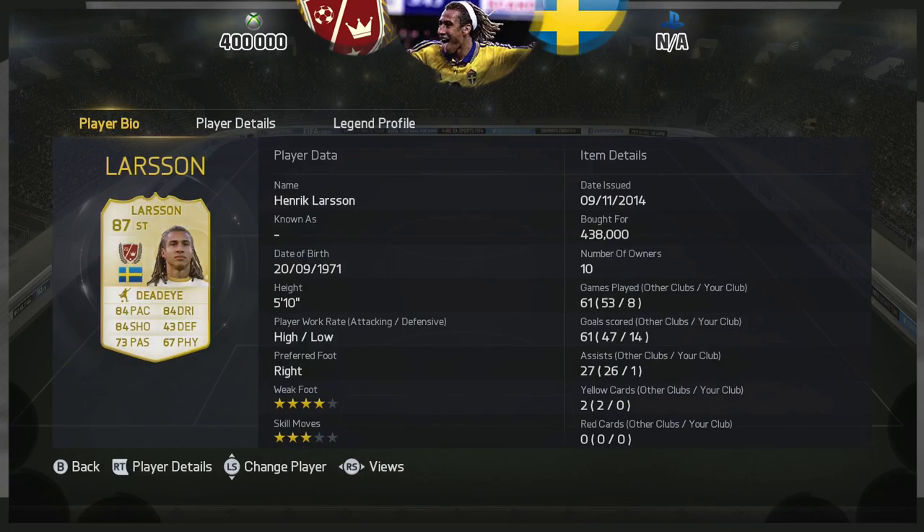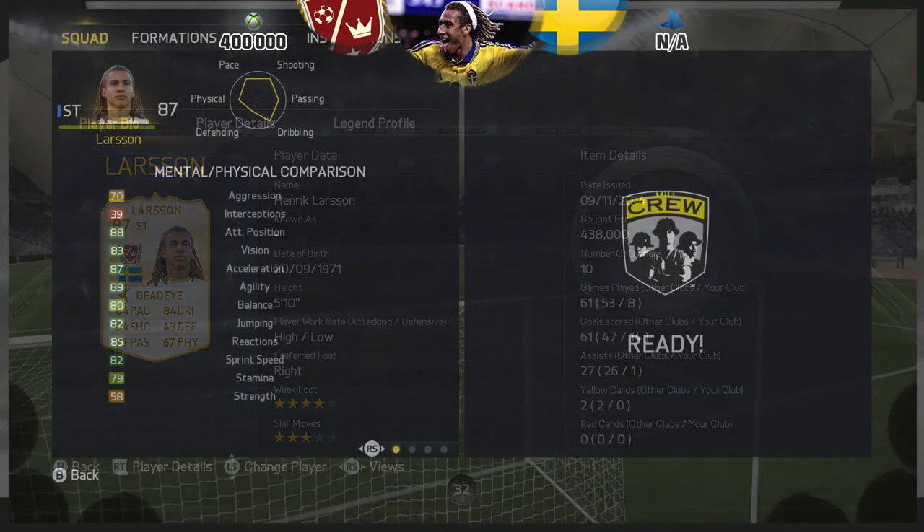Henrik Larsson is going to set you back 400k on the Xbox. If there are any Legends that you want me to review, simply drop it in the comment section below and I will try and get that done ASAP. But for now, Henrik Larsson — he's got a 3-star skill set, a 4-star weak foot, high to low work rates, and he scored me 14 goals in 8 games.